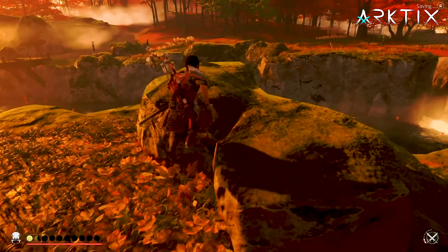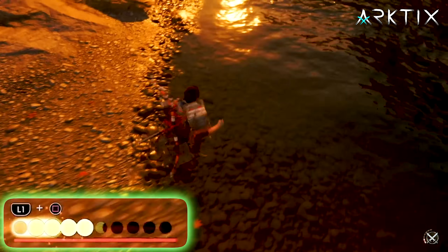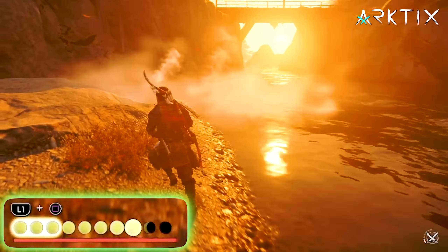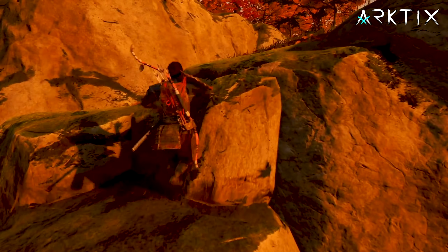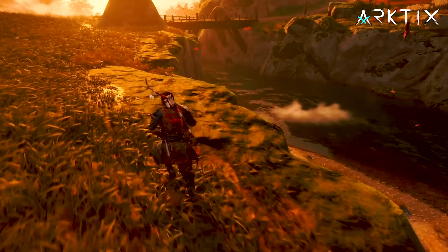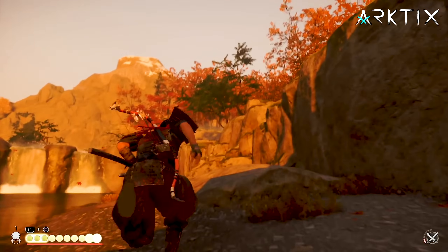If you're using a DualSense controller, you'll get a rumble at the moment you need to hit dodge, but even without a DualSense, it's pretty easy to get the hang of it. So outside of combat, you can just yeet Jin off a small cliff and roll it out to regain pretty much all your resolve. It's not a combat build, but it's a nice quick way to get your resolve charged up.